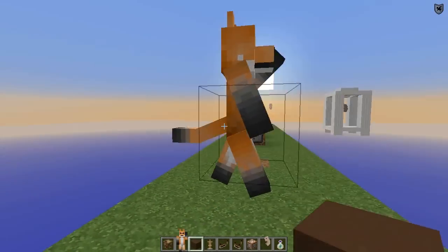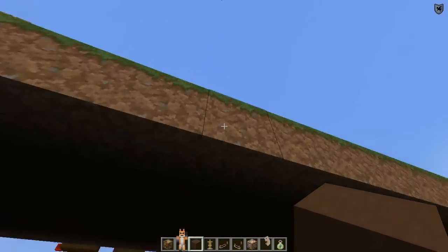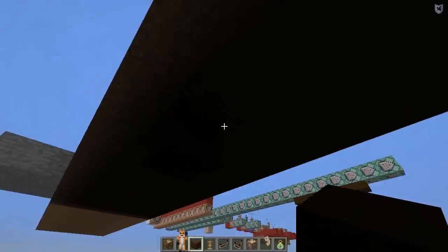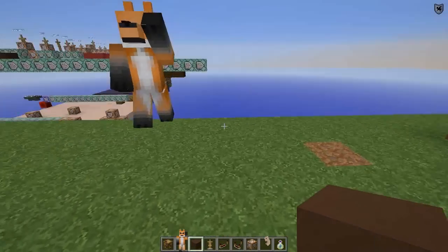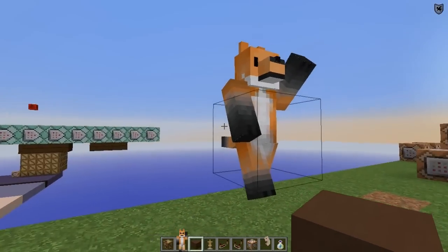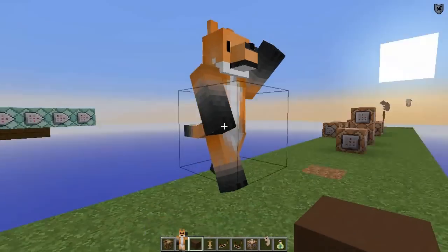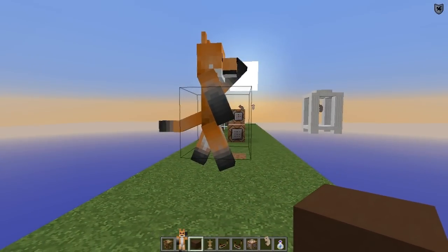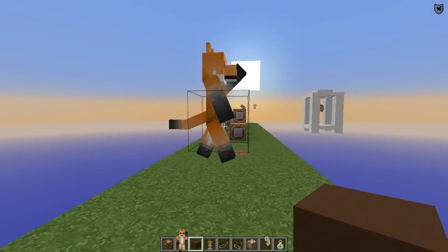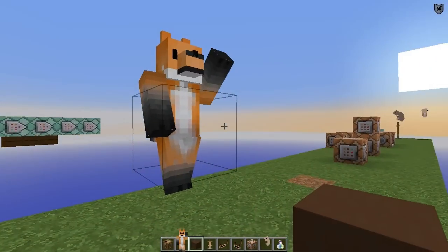Beautifully textured, nicely modelled, and hopefully useful for the series — for like the main lobby. He's also created each limb as a separate model, and head and tail, so I should be able to stick them all on different armour stands and rotate the armour stands to make him sort of slightly animated. Kind of cool.